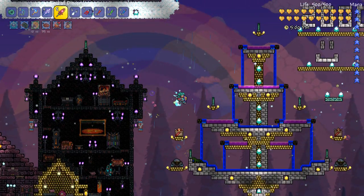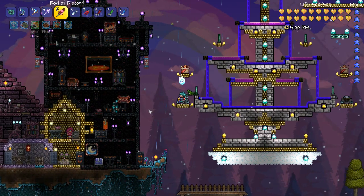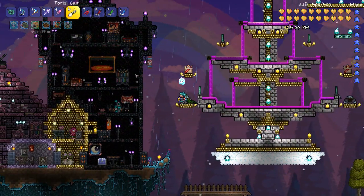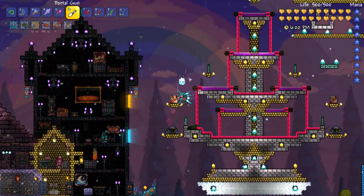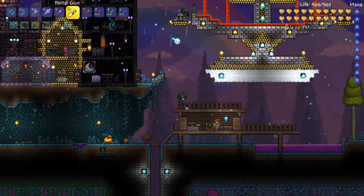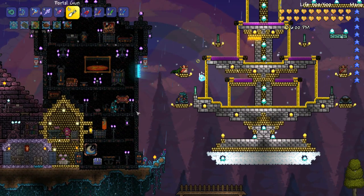How's it going crew, this is Happy Days and welcome to another Terraria 1.3 video. This one has been highly requested and you guys have asked me to have a play with the Portal Gun. The Portal Gun is a 100% chance drop from the Moon Lord and it's pretty cool - it does exactly what it says it does.